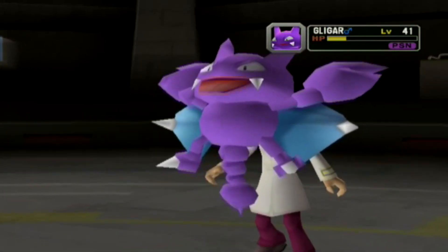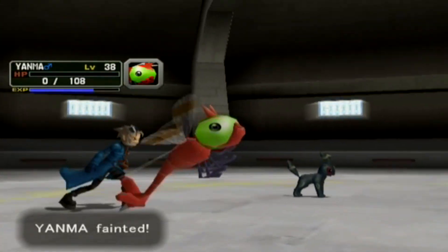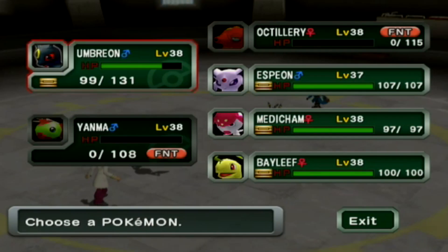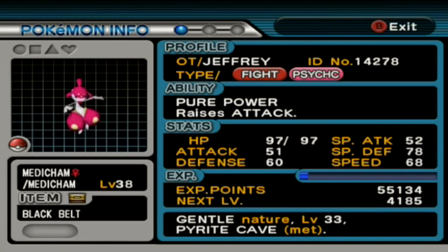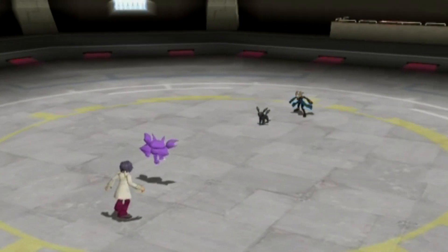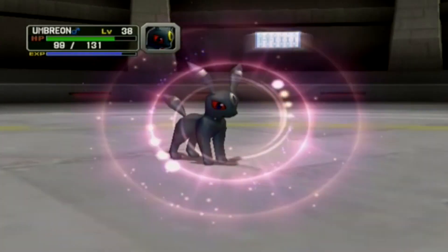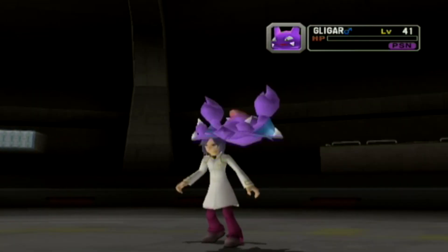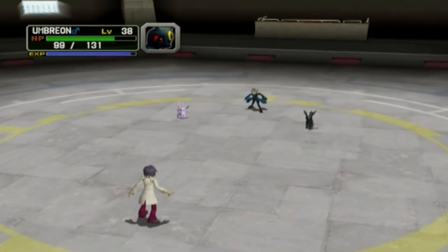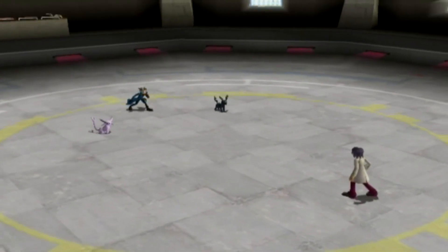Down goes Yanma — you did a good job Yanma, I appreciate the effort. Espeon is close to leveling up so let's bring it in to get the experience. Espeon just gets to stand there eloquently looking awesome while Umbreon delivers the final blow. Gligar is defeated! I appreciate that Justy has pokemon that coordinate with his hair and pants, but this fight is over.